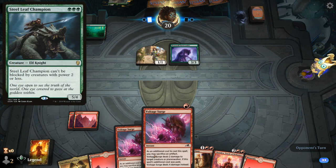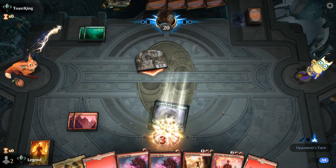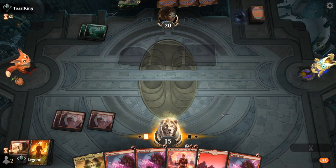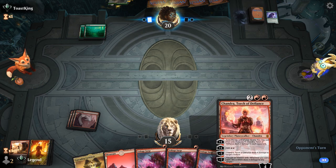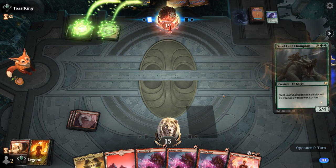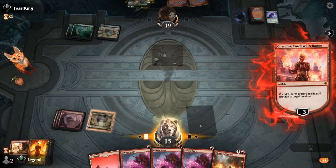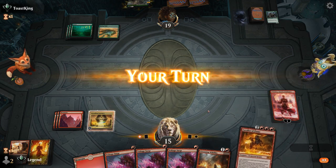We take four. Another Pack Leader — perfect. We wipe the board with Sweltering Suns. With triple Voltage Surge in hand, we can maybe combine one with four damage from Chandra to take out the 5/5. They go for Steel Leaf — even better. We deal four to finish it off and have a Chandra in play. We picked up an indestructible land plus Wildfire to potentially ramp, no creature lands to worry about removing, and a Cavalier too.